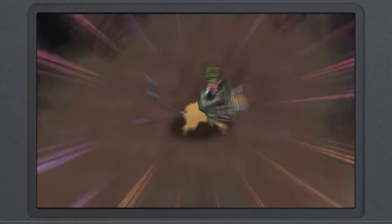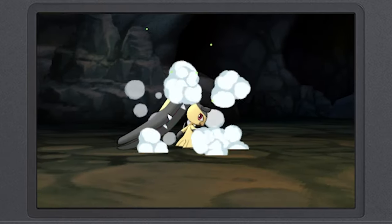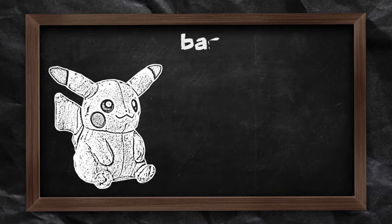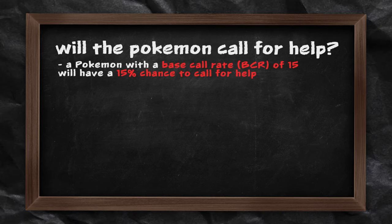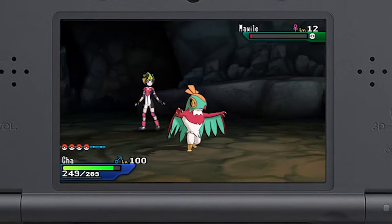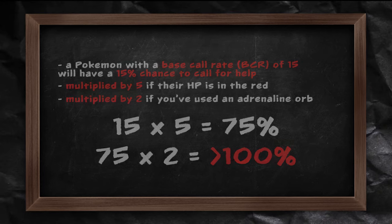How does the SOS shiny hunting method work? It's actually very simple. In Generation 7, there's a chance that a wild Pokemon you're battling will call for help. If the call is answered, a second Pokemon will appear. Whether or not the wild Pokemon calls for help is determined by two values. Every Pokemon species has a hidden value called its base call rate, between 0 and 15. The first value is whether or not the Pokemon calls for help — a Pokemon with a base call rate of 15 will have a 15% chance each turn, multiplied by 5 if their HP is in the red, and multiplied by 2 if you've used an Adrenaline Orb, giving a 100% chance if both conditions are met. The second value is whether or not the call for help will be answered.